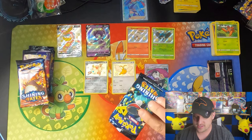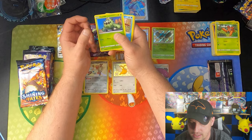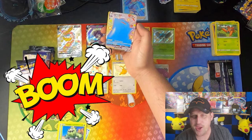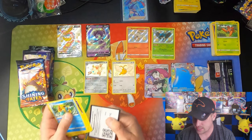This Shining Fates set — I've opened up a bunch, Asher's opened up a bunch, and we have yet to pull the shiny Zard. But my youngest two — my 7-year-old and my 13-year-old — saved up their money. Grayson ended up getting an ETB and Dai ended up getting a Dragapult box, and each one of them on the same night pulled a shiny Charizard. Just absolutely ridiculous. Cacnea, Chewtle, Eevee, Nickit. Shiny Ditto VMAX! Can't complain — not a Zard, but Shiny Ditto is pretty awesome.